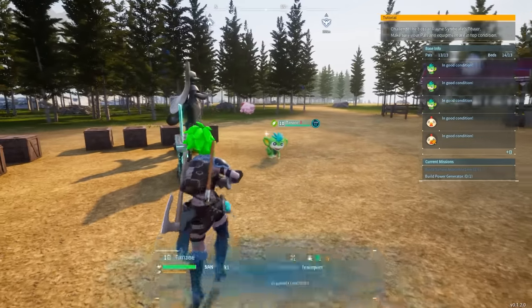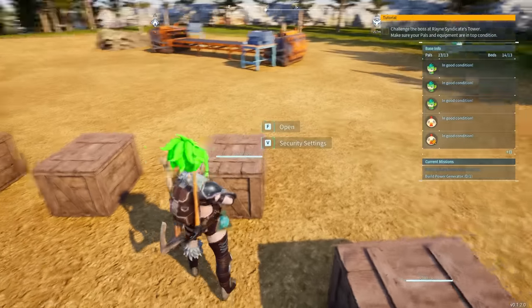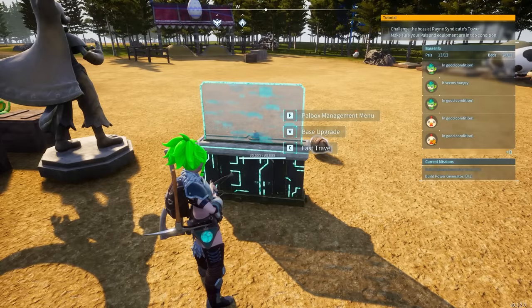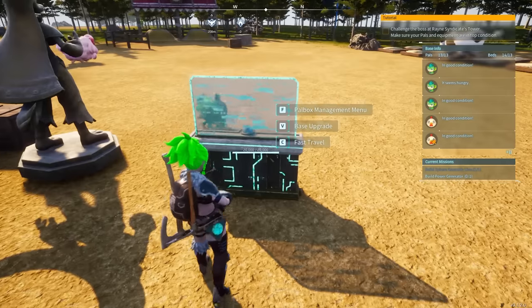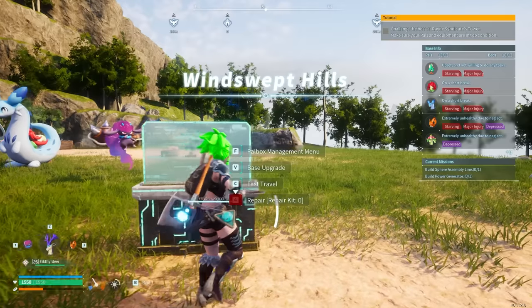The biggest tip I have for you is to set up a whole bunch of storage boxes at your new base first. What's going to happen is you're going to fast travel between your first base and your second base, and you want to be able to just drop stuff off quickly. I'm going to go ahead and go to my original base — and eventually it's going to load in — there we go.